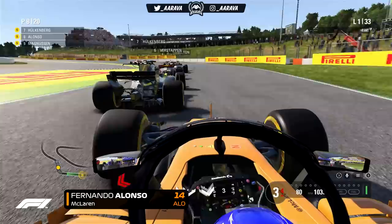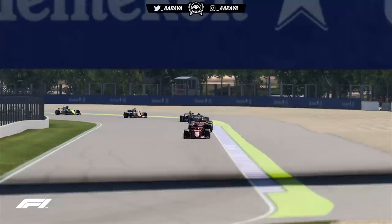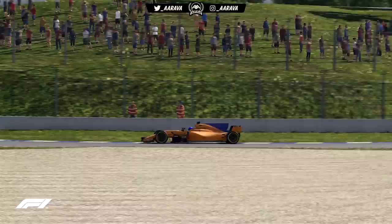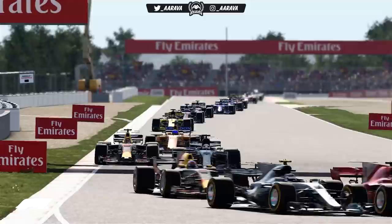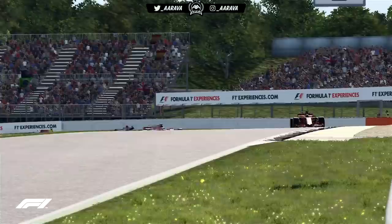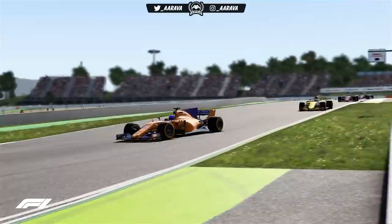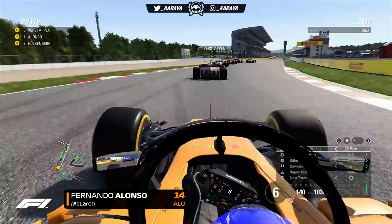Verstappen holds us up heading toward turn one. We're boxed in and have to brake a little early to protect the front wing. We go around the outside of Hülkenberg as Hamilton has dropped to P4 from pole — a shocker of a start for him. Kimi Räikkönen leads the Spanish Grand Prix ahead of Vettel, Bottas, and Ricciardo. We swing through into P7 and try to chase after Verstappen. Good overall start — initial getaway was great, and we made a nice move on the inside of Hülkenberg at turn three.